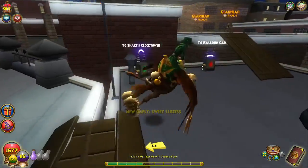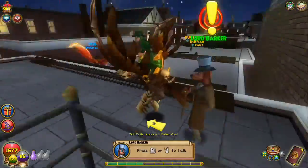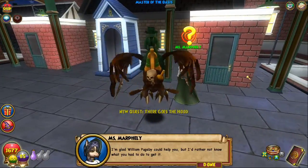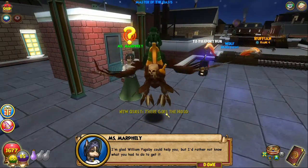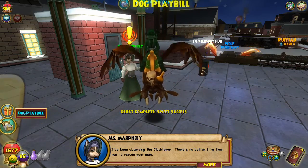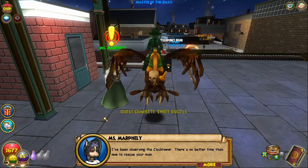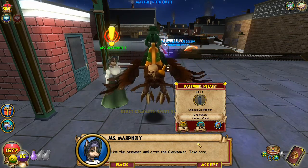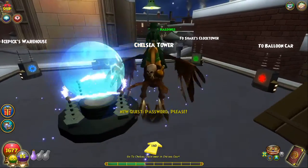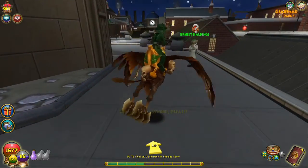That dude has such an attitude. 'I'm glad William Pugsby could help you there, but I'd rather not know what you had to do to get it. I've been observing the clock tower — there's no better time than now to rescue your man. Use the password and enter the clock tower. Take care.' Chelsea Court, right?